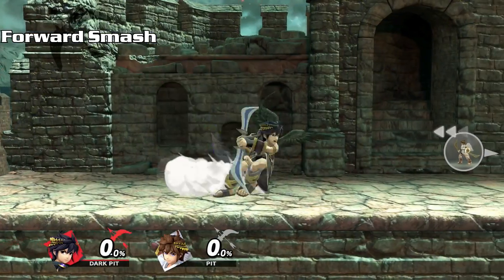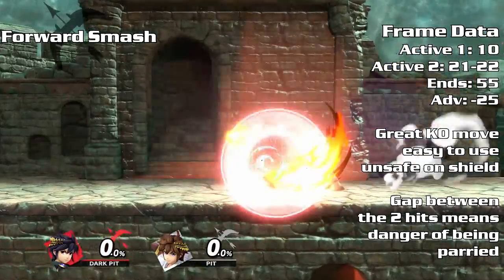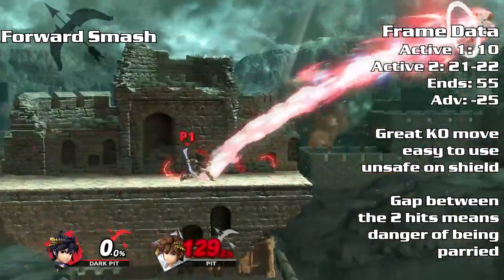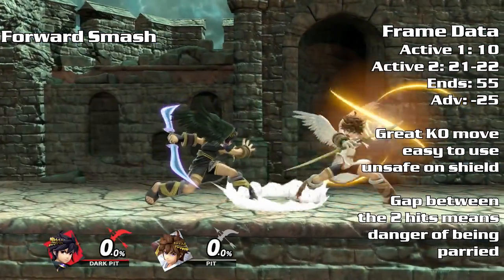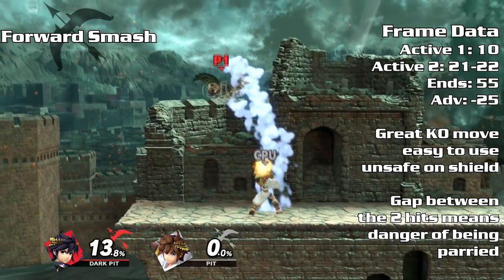One of Dark Pit's main KO options: forward smash does not have a sour or sweet spot and has respectable knockback and growth. Use forward smash to punish an unsafe move for an easy KO at high percents. Albeit a good move, the first hit of forward smash has a gap where a shielding opponent can drop shield to parry or spot dodge between the two hits, leaving Dark Pit greatly vulnerable to a punish.